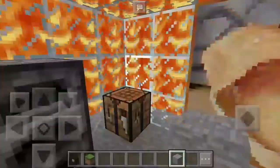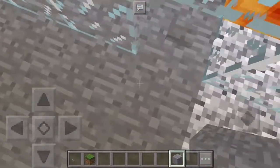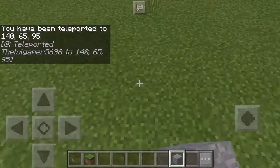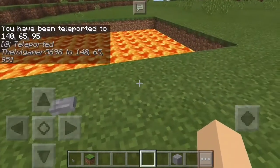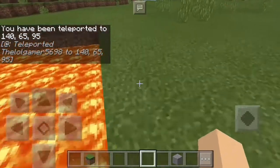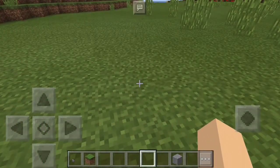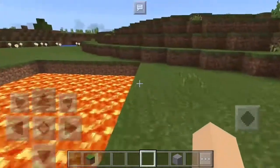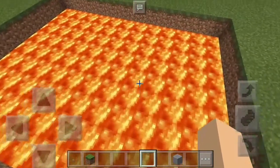Hopefully you guys find this video pretty cool — it actually teleports you down into the pool of lava. Let's go back up to the surface for the outro. And if you guys haven't seen my video on how to live inside a diamond block, make sure to go check that video out. That's really all I have for this video — that's how you guys can live inside a pool of lava in Minecraft.